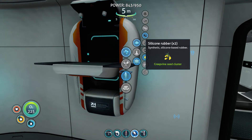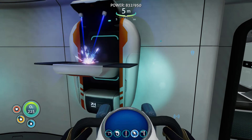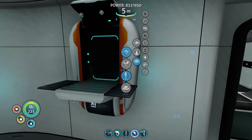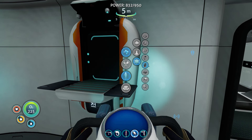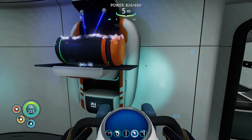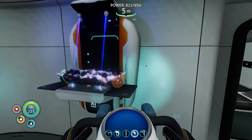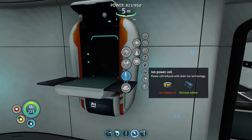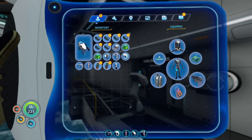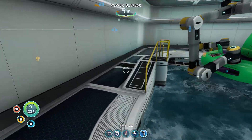And then we get the second part of the fuel reserve — the boosters are done, happy days! The rocket is making its way. There we go — ion cells. And then I probably made far too much rubber than I actually needed. I made tons of it. Never mind, it's fine.